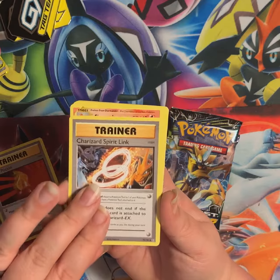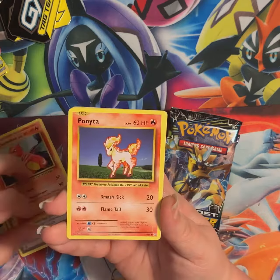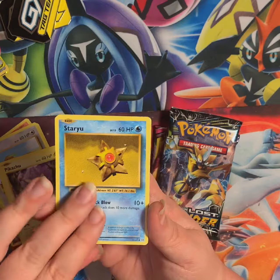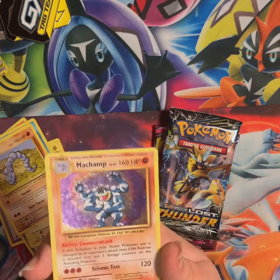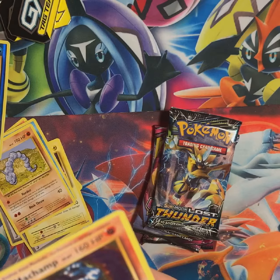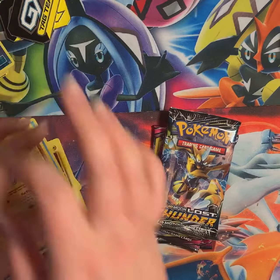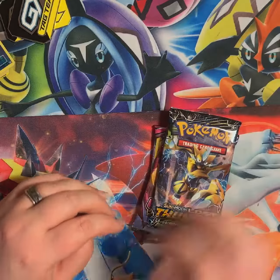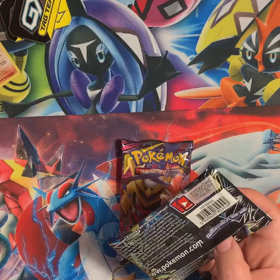Super Potion, Charizard Spirit Link — I would love to get that art. Charmeleon, Ponyta, Dojo Pikachu with the yellow cheeks, Staryu, Onix, Reverse Staryu, and the Machamp — which seems to be the only good one I pull anymore. I have the original version of that too. Pretty sure every collector in the world has at least one first edition.